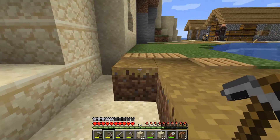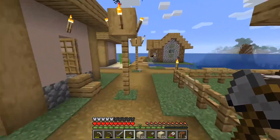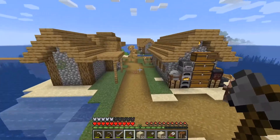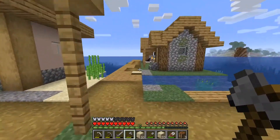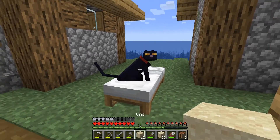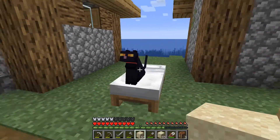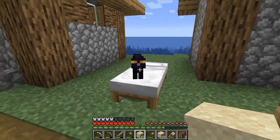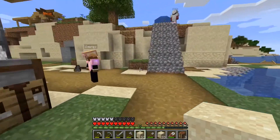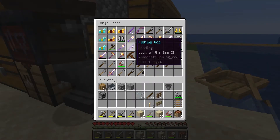Why is there a wild black cat? Did it spawn? No, it's my cat — it's just loose. No, it's running. I thought it was wild. It's laying — it would defecate and then bury it in the sand. My black cat is sitting on my bed. It's probably another wild black cat. Do we have any fish? Not at the moment. I could go fishing. I think I made a good fishing rod — it's here in tools. Mending and Luck of the Sea — neat.